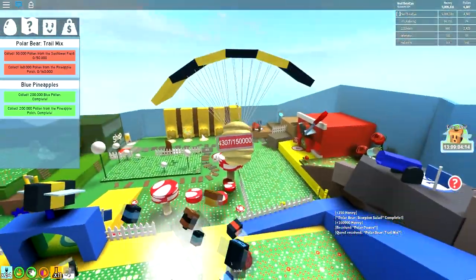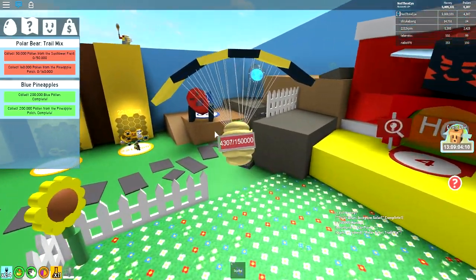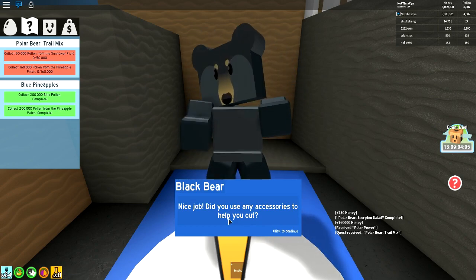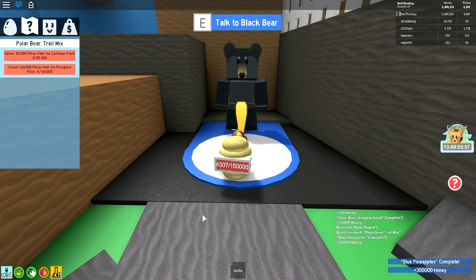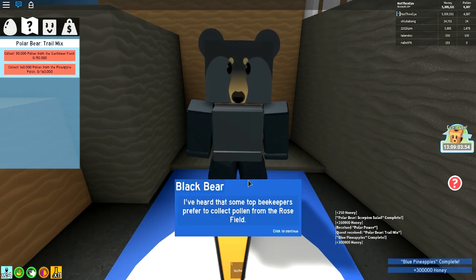Let's go and hand in to Black Bear. I do need to go and do the daily quest as well, and then I think we'll go and try and take down the king beetle. Nice job - two more quests and I'll give you a royal jelly. Six more quests and I'll give you my diamond egg. 300,000 honey as the reward for that one.